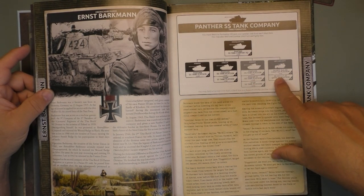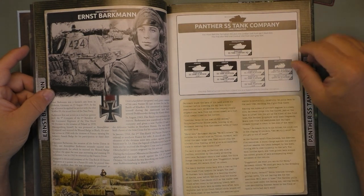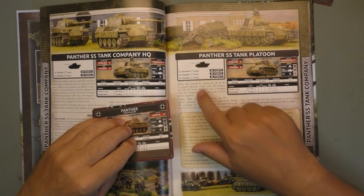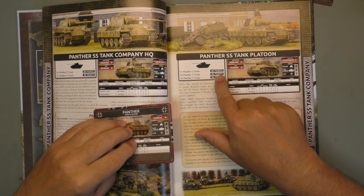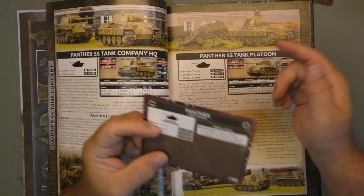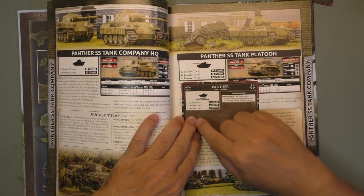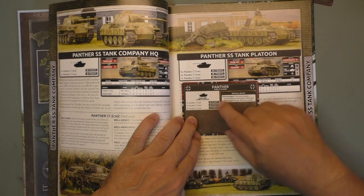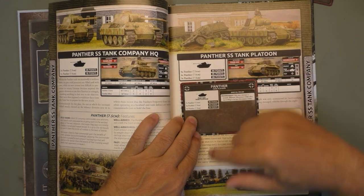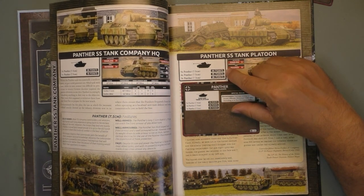You can even have the quad anti-aircraft to accompany your tanks into battle to protect them against the Allied Air Force. When we look at the Panthers SS Tank Company HQ and Panther SS Tank Platoon, three Panthers is 26 points, four Panthers is 35 points, and five Panthers is 44 points. How does it compare to the German Panther Platoon? A Panther Tank Platoon for the Wehrmacht is three Panthers for 33 points, while the SS is 26 points. So you get five Panthers for 44 points SS, but with the Wehrmacht for 44 points, you only get four Panthers — the equivalent of one free Panther on point savings.